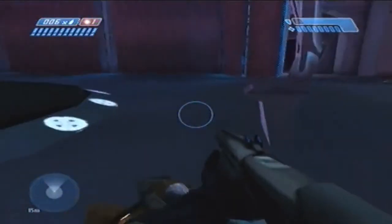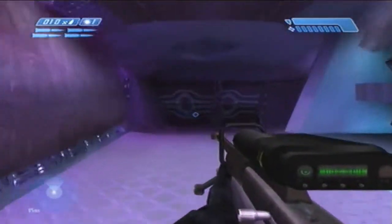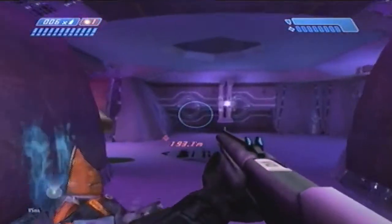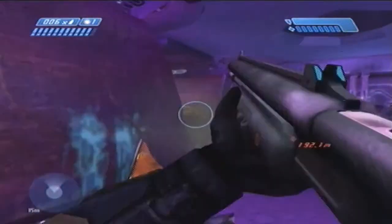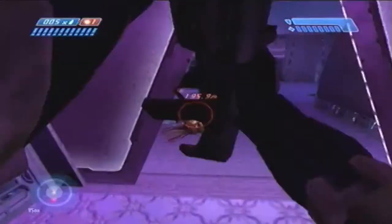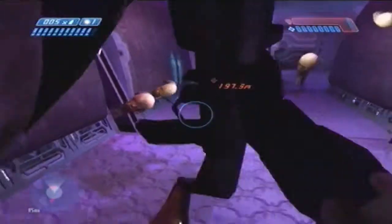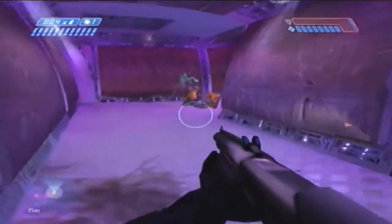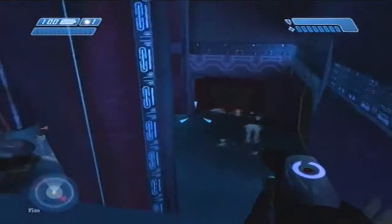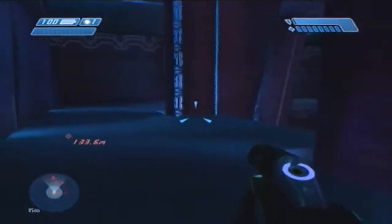If you guys haven't noticed already, the levels in this game do tend to repeat themselves. This level pretty much looks the same as the level before — the one where we actually rescued Captain Keys when he was in the jail cells. The levels themselves don't repeat, but the aesthetics and style of the levels certainly do. Like this level looks like that level where we rescued Keys for the first time. Two Betrayals is the same layout as Assault on the Control Room, if you remember right — and yes, I did just pull up the names of the levels.